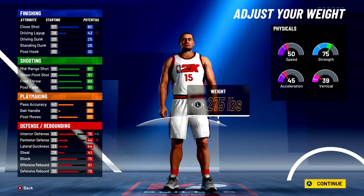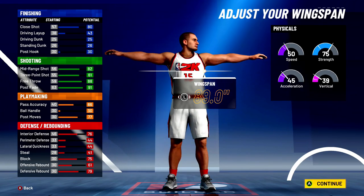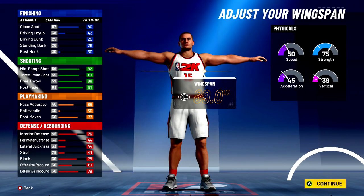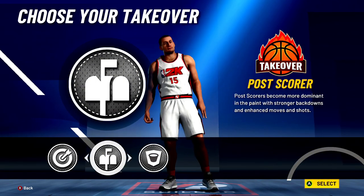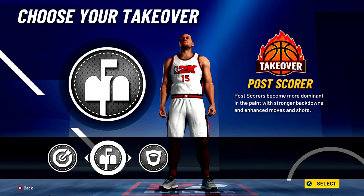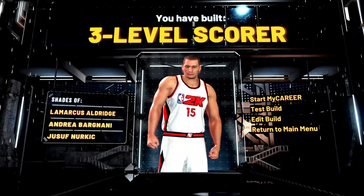You're going to make him seven feet tall like real life, 275 pounds, burly body type. Leave the wingspan alone because you don't really benefit from changing that. And we're going to take the post scorer takeover because, hey, he is the master of the post. What this is going to give you is a three-level scorer.